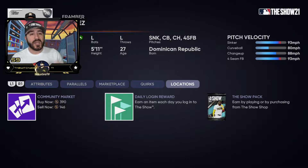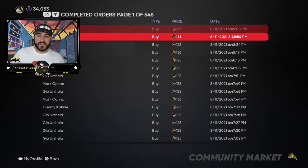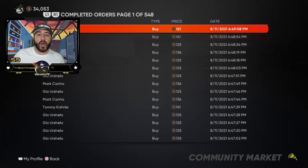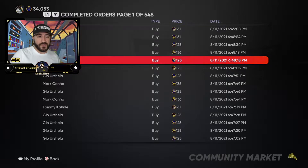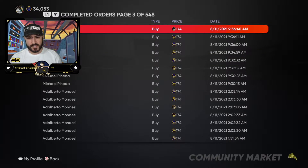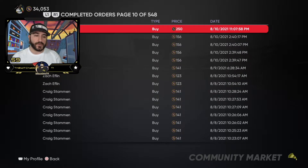These orders fill very easily. Tommy Canely is 79 overall and I'm spending 161 stubs on him — absolutely incredible. Gio Urshela is a 78 at 125 stubs; four of those costs about 500. You're spending like 600 stubs possibly on these exchanges. There are so many stubs to make if you have a little patience and due diligence. I haven't been playing much lately but we've been slowly investing in these silver cards for exchanges, then getting gold cards out of it.